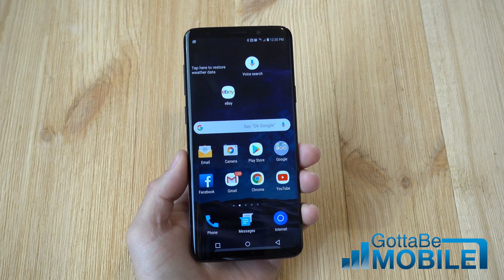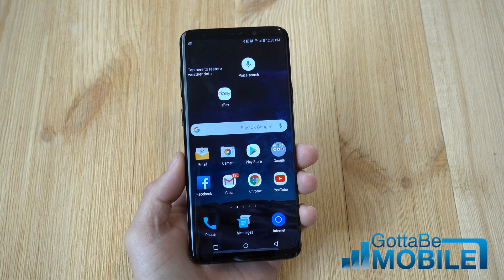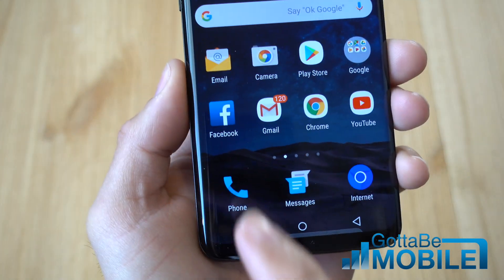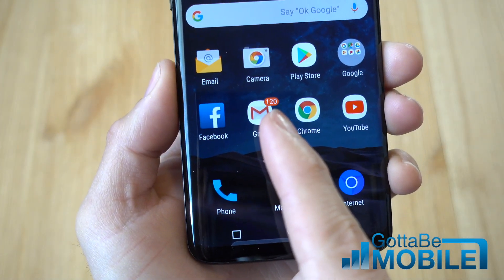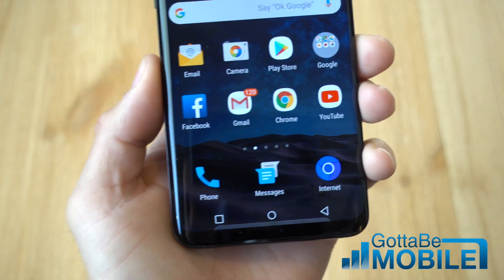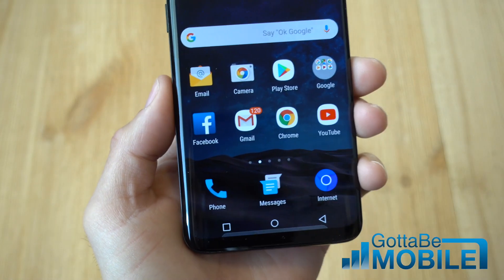This is something Samsung has done for a long time, similar to what we see on the iPhone. Basically whenever you have unread texts, emails, notifications from Facebook and multiple other apps, you get these little orange dots or badges. It's not a dot because I have 120 unread emails, but you get these little icon notification badges on your apps.